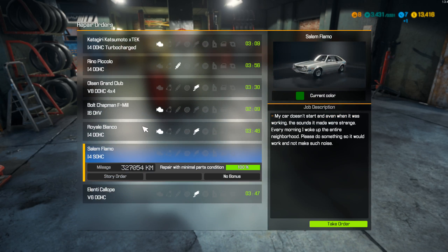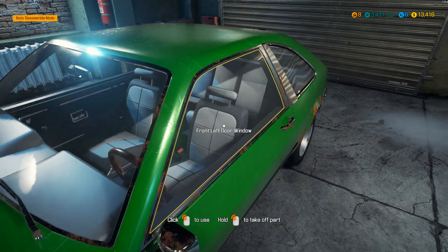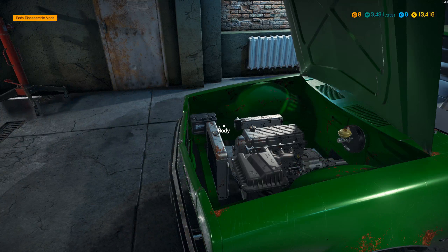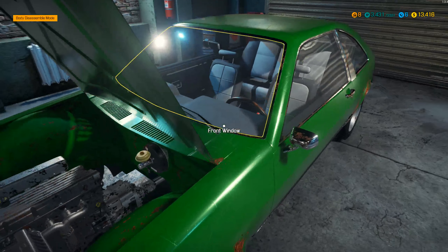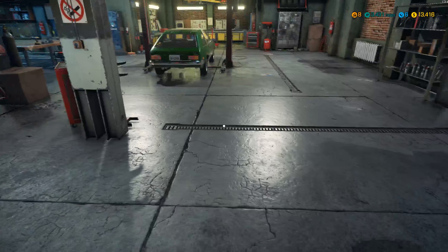So we're going to have another one today, and we're going to be looking at the next story order, as promised, which is the Salem Flamo. I've no idea what car that's supposed to represent, but the mission here is: my car doesn't start, and even when it was working, the sounds it made were strange. Every morning I woke up the entire neighbourhood. Please do something so it would work and not make so much noise. So we'll take that and we'll give that a look.